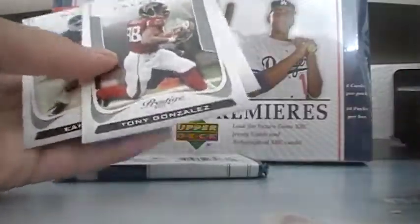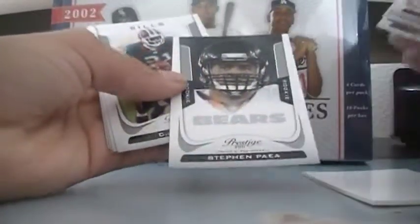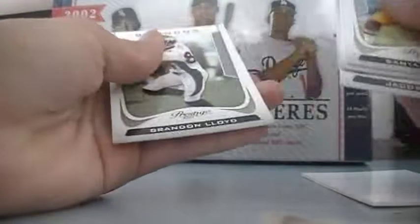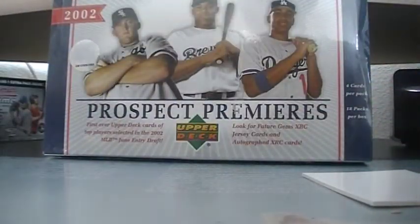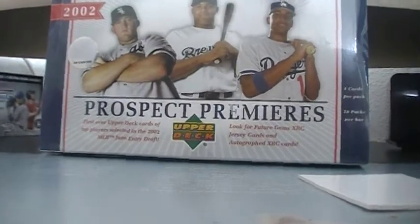Tony Gonzalez. Maybe we can pull some more Kaepernicks. For my last one, I still have a couple of cards. I'm pretty sure I can do the base guy. So I have a dummy in here. Trobe Ford, Steven Pae rookie, and Basel. Really like the Kaepernick and the Ingram. Thanks for watching YouTube, and peace.